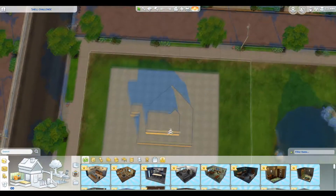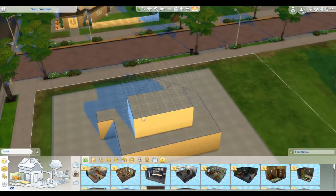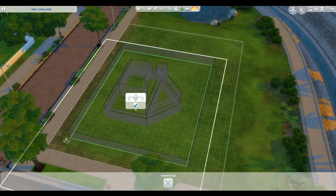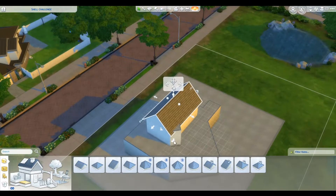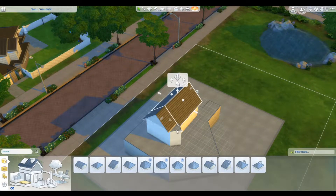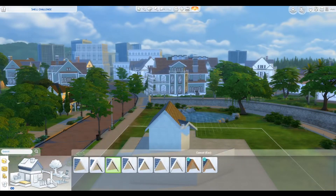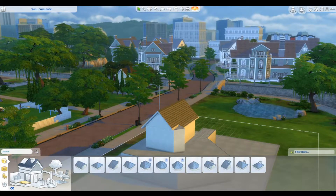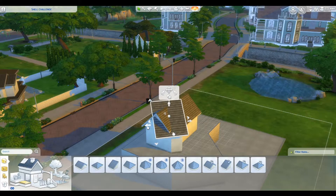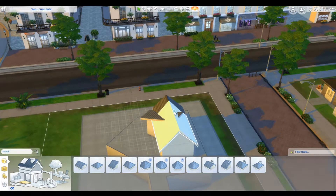I'm giving a 360 view of their shell challenge and then I'm getting into it, moving it, positioning it how I want it to be. Then I started with the roofing because I thought the roof is definitely going to be the stupidest to try and roof properly. But yeah, I just got into the roof trying to find the right pieces and the right shape for the roof that I liked.